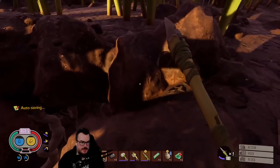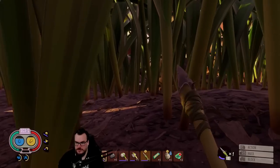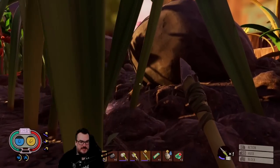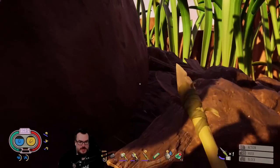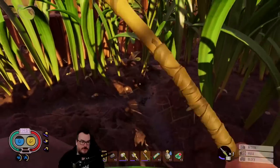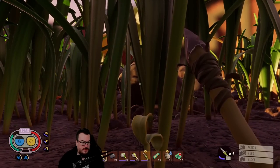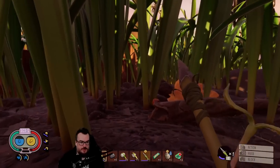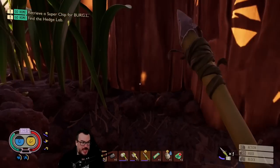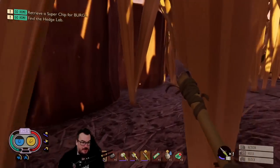Blocking in Resident Evil 7 — I feel like I forget to do it, but it's really good. Oh, you're boarding up houses today — good luck. Blocking a chainsaw with your arm in RE7. What the fuck are you? Man, I really need some better weapons because I can barely fight spiders right now.